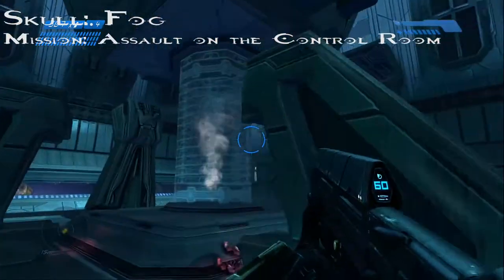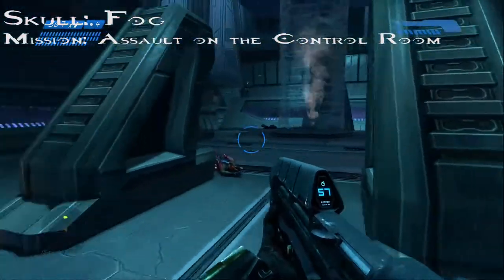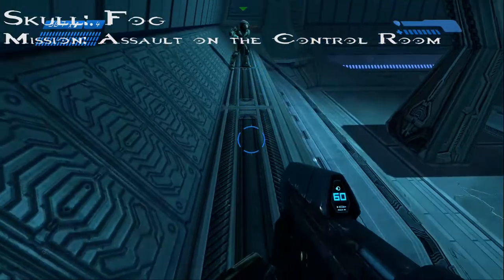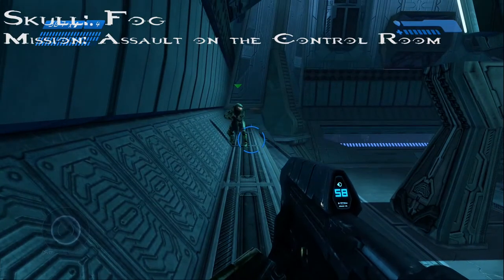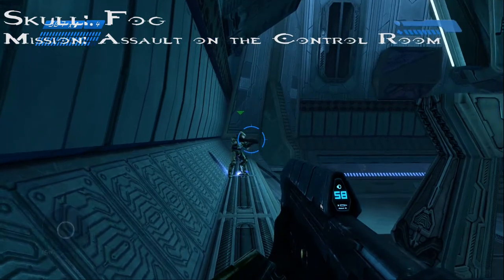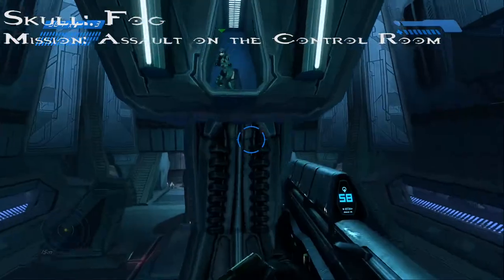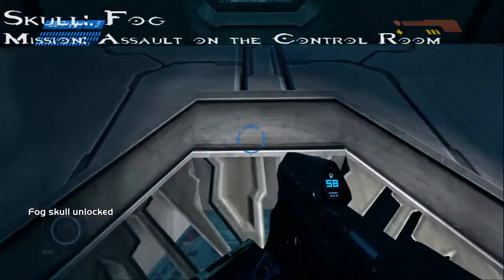Alright, so this is the room you're going to want to look for — this is the steam right here. The skull is actually up in this room up there. The best place to get it is on this little tiny ledge over here. Once you make it on this ledge, this is the pillar you're going to want to jump on, but in order to reach it you have to grenade jump, just like Carla is about to show you. Just be careful not to stick yourself. And this is the Fog Skull.